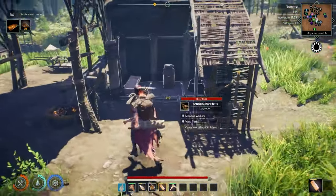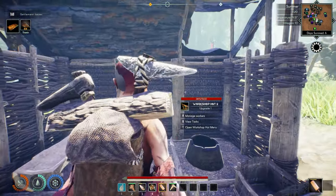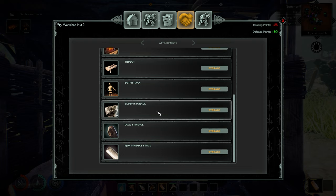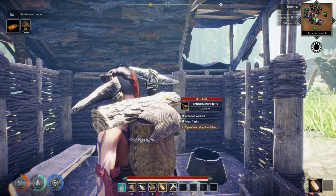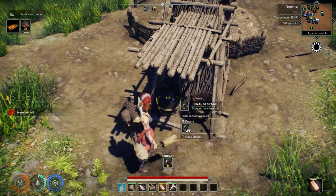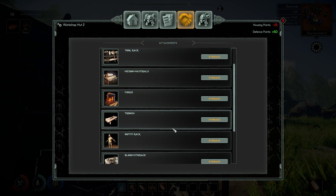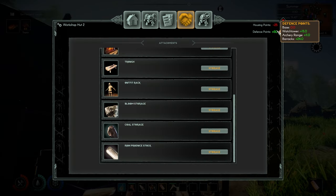We don't have everything to make it work. The bloomerie has an outfit rack, bloom storage, coal storage, iron, and produce stock. I'm going to assign a worker. It says we can have some coal storage though — we'll grab some coal. I'm wondering if that cave got built, and I'm wondering if any of these beds got built so I can bring in more people. Not yet — I don't know what the holdup is.